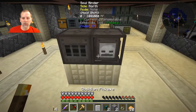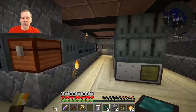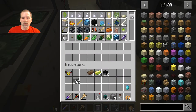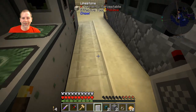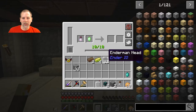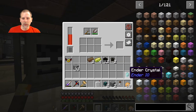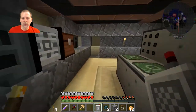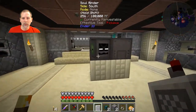Did we run out of power? Is it not hooked up? We must have run out of flesh already. Let me grab some more and get some RF coming through — because the miner is just draining everything out of the system. So we have our ender resonators, which is good, and all we need is one more of those crystals as soon as we can get some of this going.